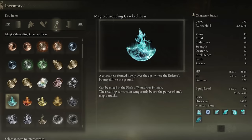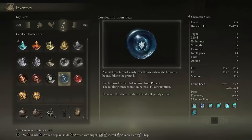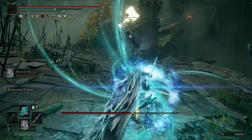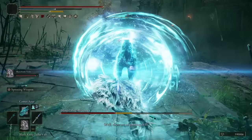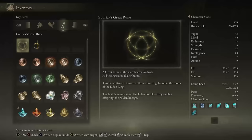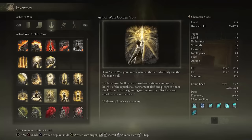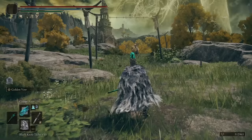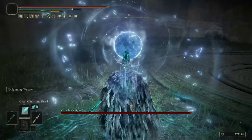For the Flask of Wondrous Physick, use the Magic-Shrouding Cracked Tear — it increases your magic attacks by 20% for 3 minutes. The Cerulean Hidden Tear eliminates FP consumption on all sorceries for 15 seconds, enabling you to channel Comet Azur without worrying about FP. I was also constantly using Godrick's Great Rune, increasing all attributes by plus 5. Additionally, a dagger with the Golden Vow Ash of War increases all your spell damage by 11% and improves damage negation.